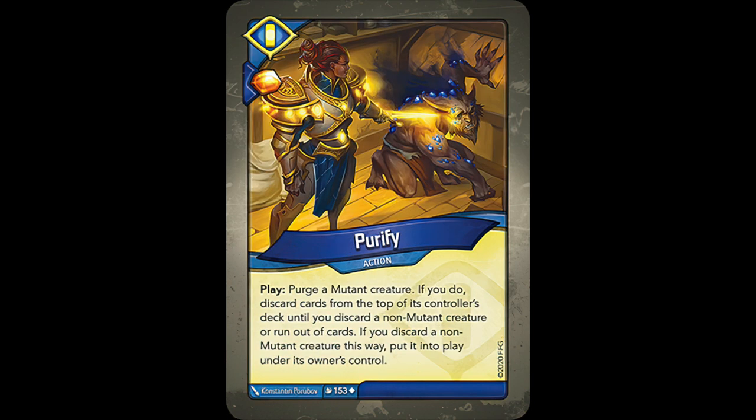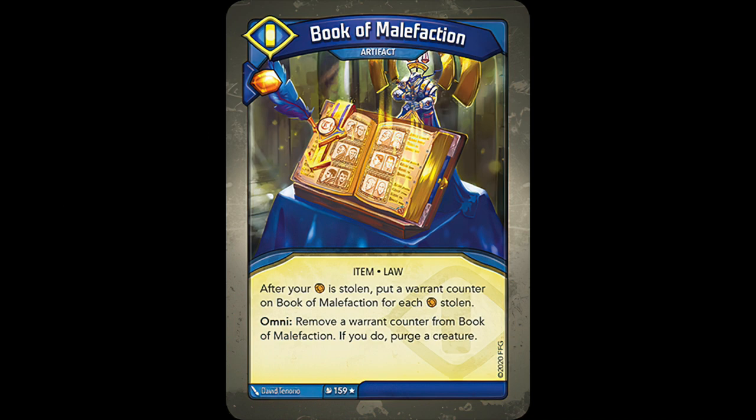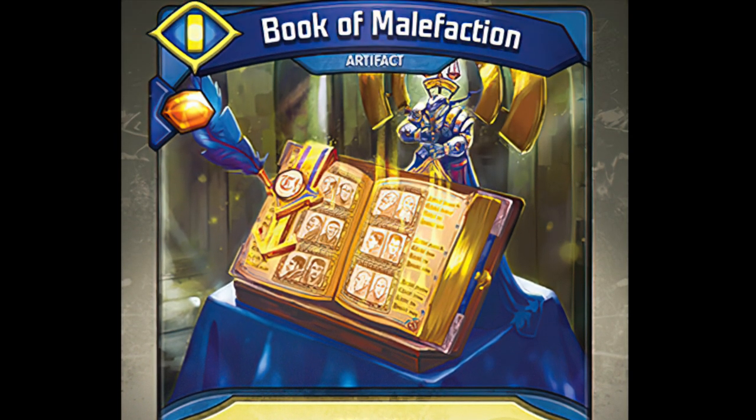First is Fangs of Gizelheart, which simply purges the most powerful creature. There's also Purify, a really weird card that targets mutant creatures and replaces them with any non-mutant creature. And Book of Malfaction, which not only purges creatures, but also possesses its very own unique counter, the Warrant Counter. Book of Malfaction builds up Warrant counters via the opponent stealing your Ember, and you can purge a creature once per turn by using the Artifact's Omni ability. In some matchups it does a lot of work, and in other matchups it's utterly useless.